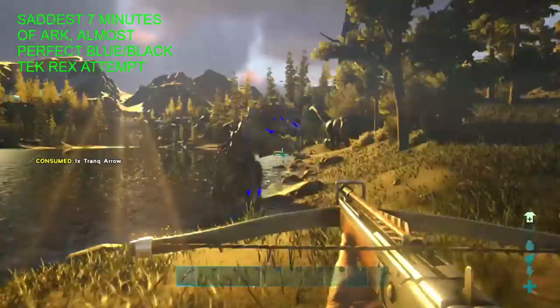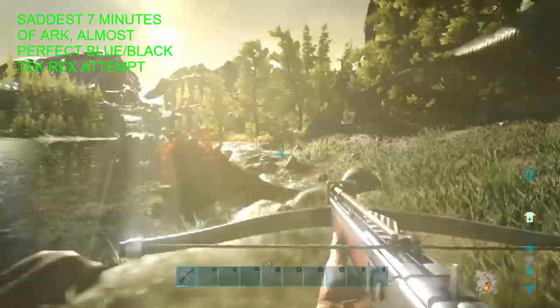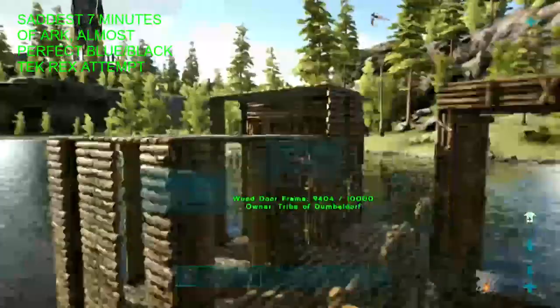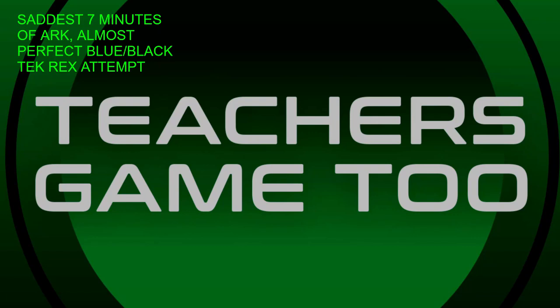Remember when I told you this Rex was absolutely gorgeous? This is probably the saddest story ever — look how pretty it is, it's black and blue. We try to tame it and go through this incredible process. This took us about eight minutes just to finally get this guy torping out, and we're trying to avoid doing any damage to him so we literally don't attack him for the next five minutes. I try to pick him up on the boat — I'm like 'come on friend, join me on my boat' — and unfortunately he says no. You can see it gets really sad right here.